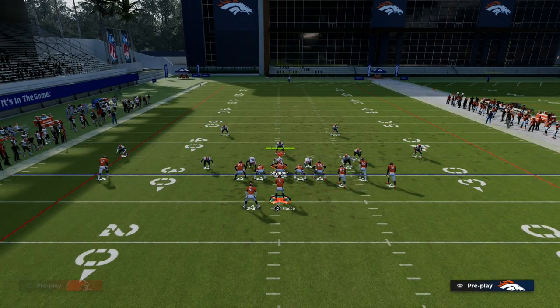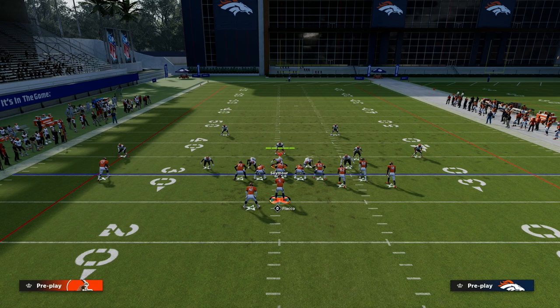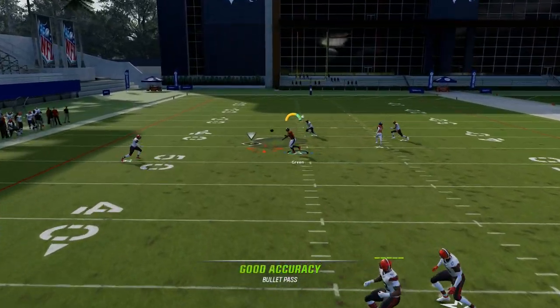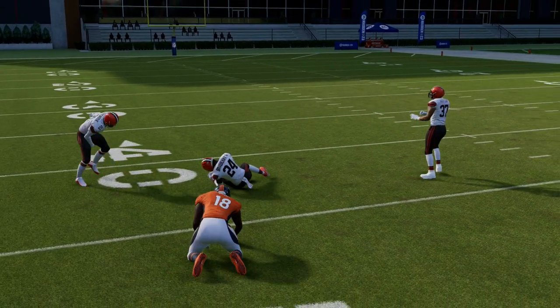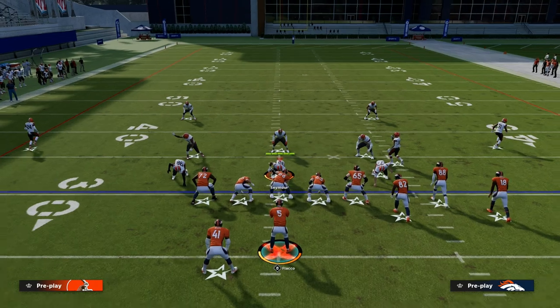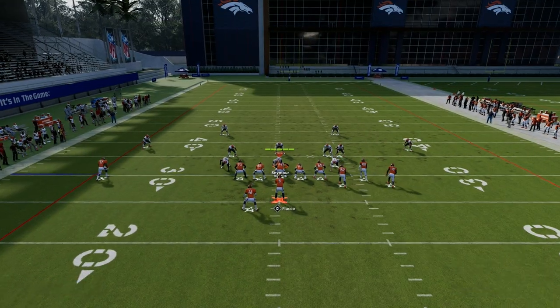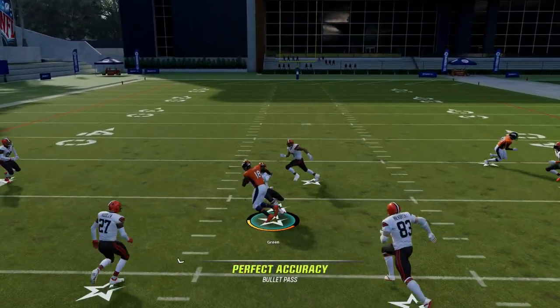If they're running a roll coverage to the bunch side on a zone, this is really good for attacking that — you can throw it right in that little pocket and beat the coverage that way. Double Post is one of the best plays in Madden. Against cover four drop, the same kind of thought process applies — the user just has to choose who he's going to guard: is he going to guard the post route or is he going to guard the drag route?